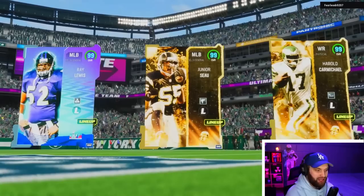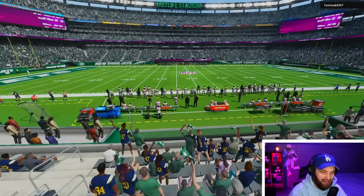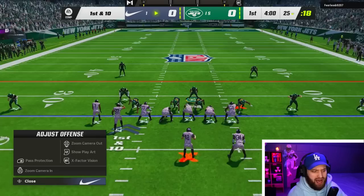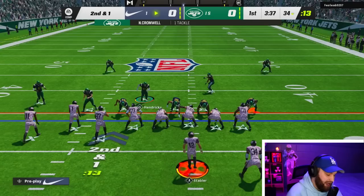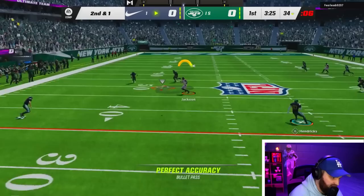Brand new Ken Stabler 99 overall All Madden card, top three in the game - and it literally just dropped. I just ended my stream to record this on YouTube. I think this is the first time I've ever seen him in Madden. A lefty quarterback with Slinger 3 - he's basically like Leon Sandcastle but with much better AP. He gets everything including Gunslinger. A lot of people in chat were telling me he was John Madden's quarterback, which makes a lot of sense.